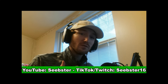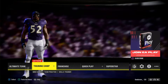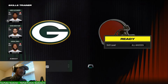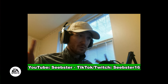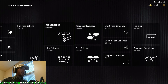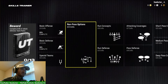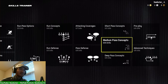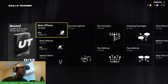Madden has a built-in trainer designed to help beginners learn how to play the game. That mode is called Skills Trainer. To get to it, go to the main menu, then Training Camp, then Skills Trainer. My recommendation is to set your skill level to All-Madden, which is the hardest difficulty. You get a bunch of different options: basic offense, basic defensive drills, concepts, coverages, passing concepts, pre-play, and advanced techniques.